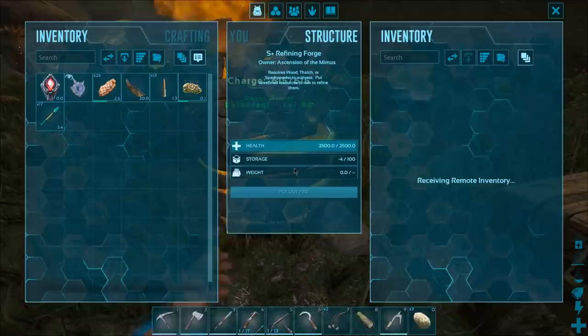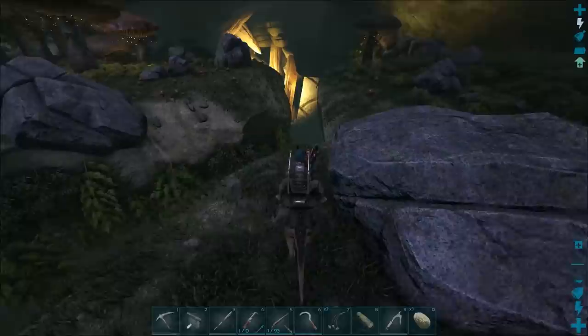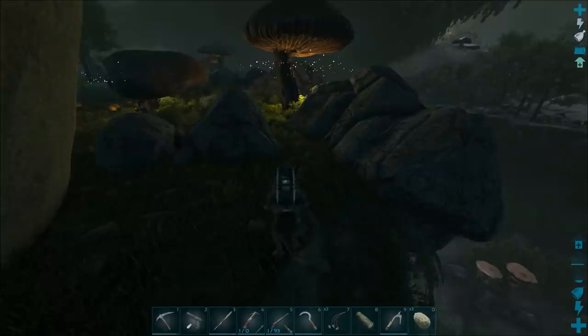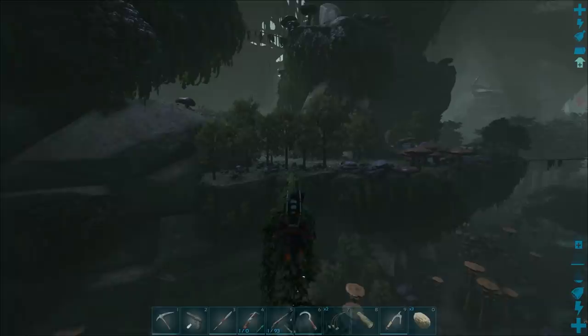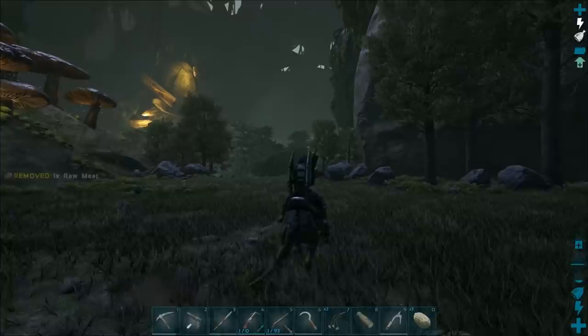All metal is smelted — let's grab everything and head to the portal location. There's a nice area beside a little lake with a cave right next to it, some metal, crystal, and other good stuff. I've lived there many times on Aberration, it's one of my go-to spots. I probably should have just spawned at the portal area to begin with.